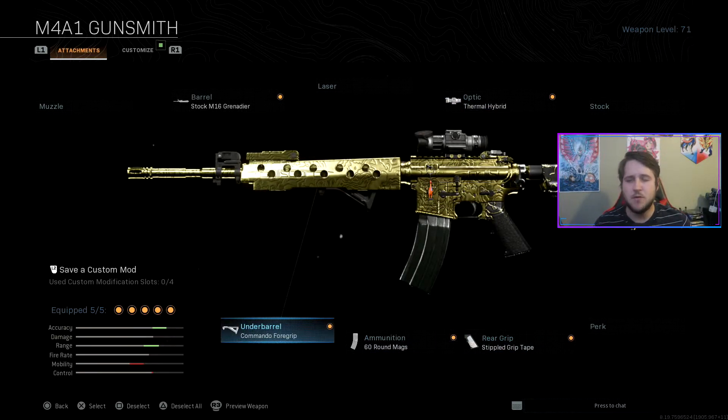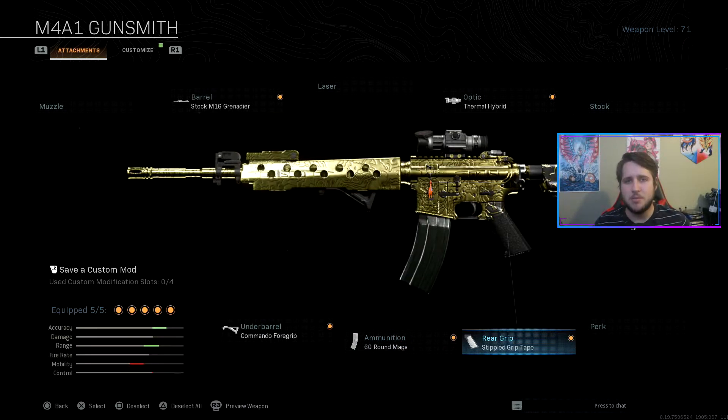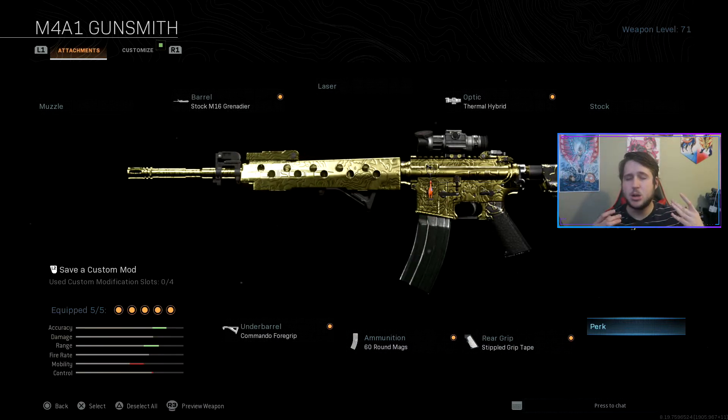Next, I run the Commando 4 Grip to help with recoil, the 60-round mag — just because I hate running out of ammo and in Warzone when you run out of ammo it's usually pretty bad. And last but not least, I run the Stippled Grip Tape to help with my aim down sight speed. This class setup is so extremely overpowered — it kills so fast. I would honestly be disappointed in you if you did not have at least one M4 class.